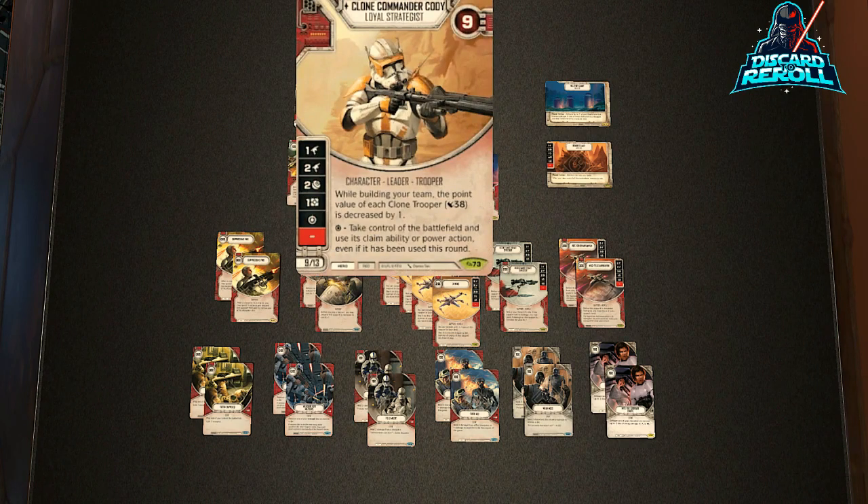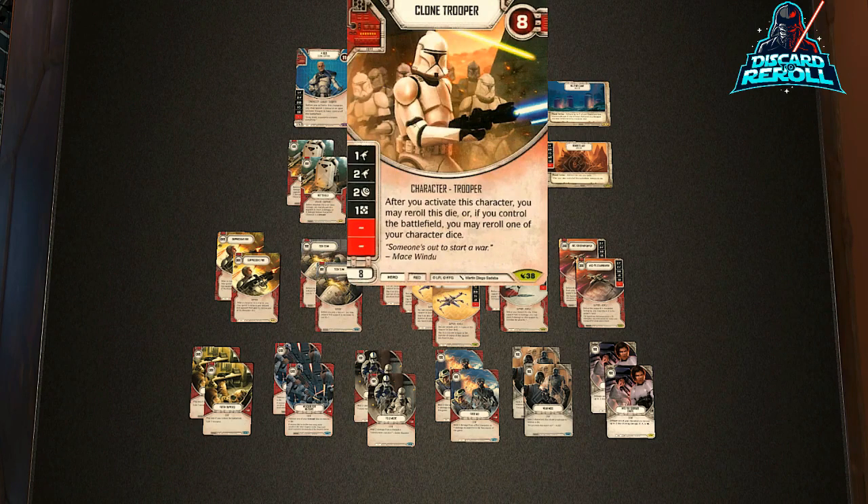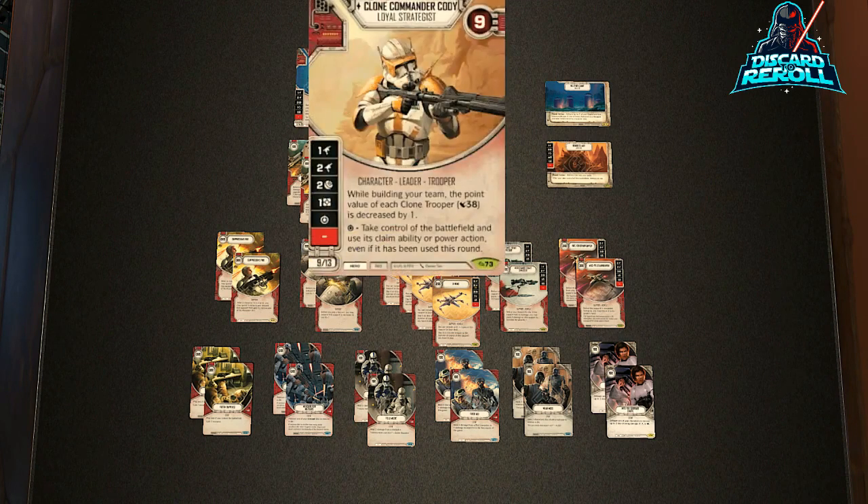Moving on, we have Clone Commander Cody, the Loyal Strategist. He comes in at 9 health, with 50% damage sides, a resource and a special. His special says: take control of the battlefield and use its claim ability or power action even if it's been used this round. We're going to play him at a single die at 9, and he allows us to push a little bit beyond the normal 30 character point pairing. He reduces the cost of our clone troopers in play by 1, so the Clone Trooper is effectively 7 character points.